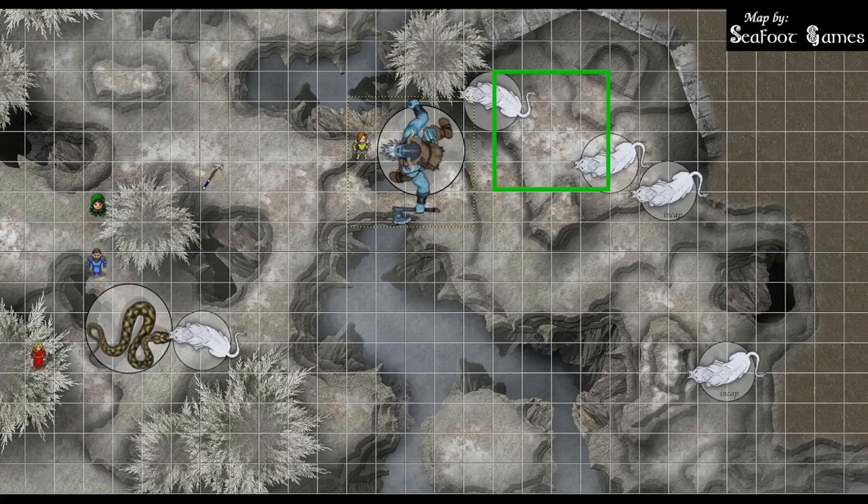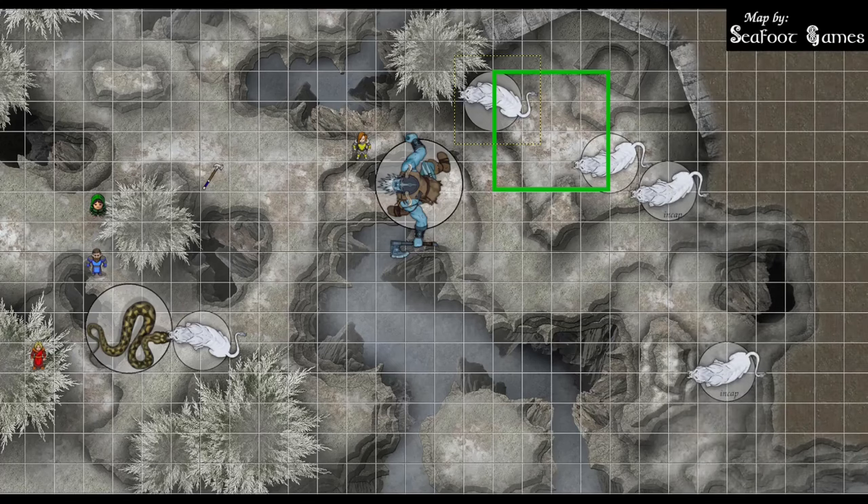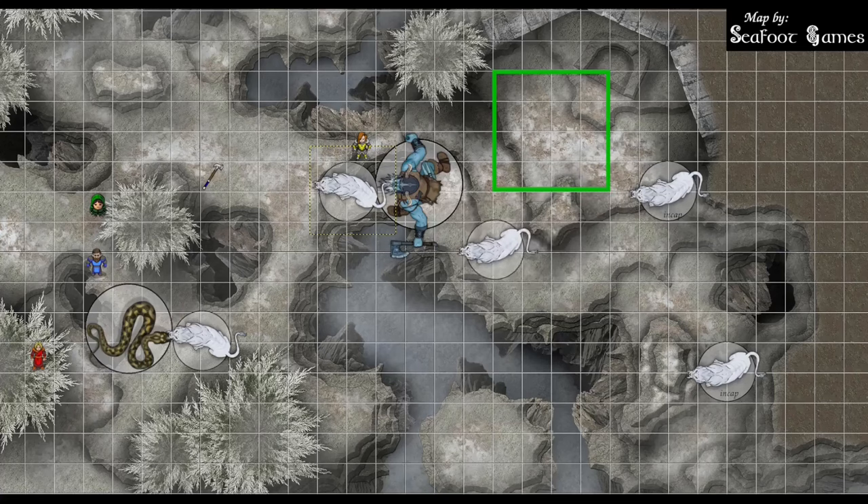The Dungeon Master's turn: the remaining giant tries to shove Train Rex off the edge, moving to angle itself. Train Rex rolls athletics: 20 total. The giant also gets a 20 — tied means status quo, shove fails. Giant tries again — Train Rex rolls 20 again; giant only gets a 12, fails again. A tiger tries to break free of Entangle with a 15, failing. Another tiger gets 19 on the die — plus 4 is 22, succeeds. It uses its full movement to advance. Another tiger rolls 18 plus 4 for 22 — also breaks free and runs. Two incapacitated tigers remain.